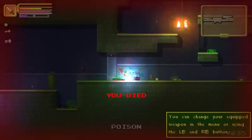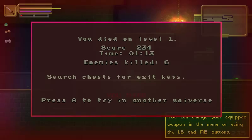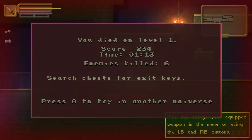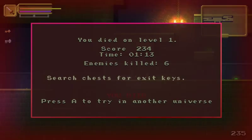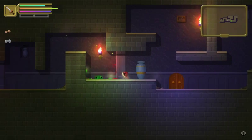I haven't killed one of them. We're gonna die really bad. We died on level one! It's really bad. Search chests for exit keys. I'm using a PlayStation controller, so I'll be referring to those button mappings. It works with 360 pads.